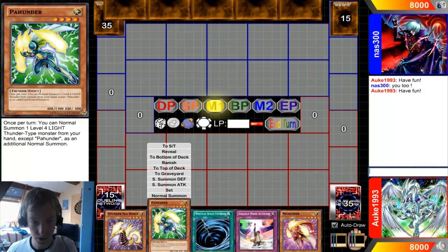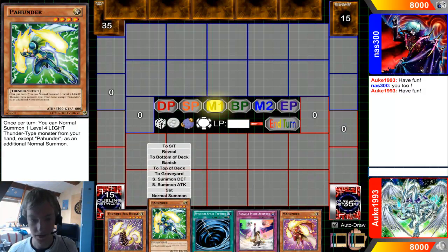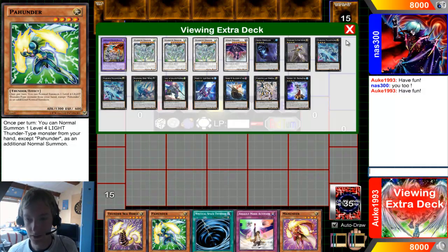Can we play Stardust turn one? We can discard this, but I can't switch some of the turn-activated, so I can't play Stardust this turn. PaHunder works. MaHunder works. They can go together, but they can Xyz — they can't. Synchro. Turn of Prism. Dang it.